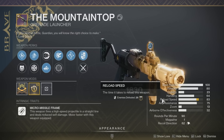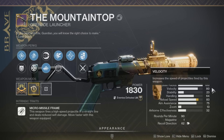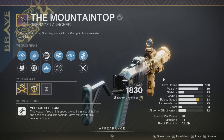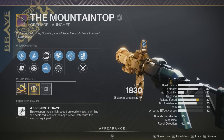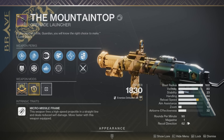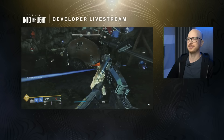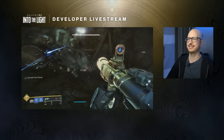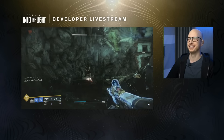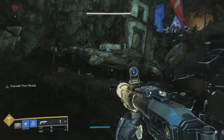Number one: the Mountaintop grenade launcher. The gun that broke the game and arguably made Bungie introduce sunsetting is actually coming back. The micro missile perk is now part of the intrinsic frame, making this an all-new grenade launcher archetype that can get two normal perks—including auto loading holster, which is very exciting. Built into the micro missile frame, you also have the ability to boost yourself into the air, so you can now rocket jump around the map. That is absolutely wild.